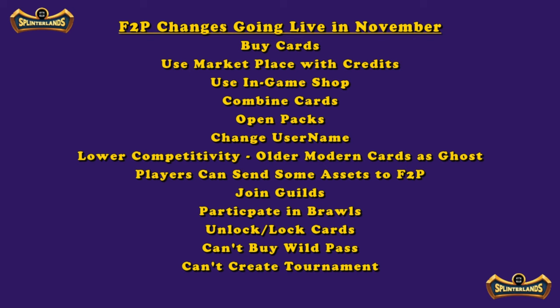Players can now send some assets to free-to-play accounts. If you're playing free to play, a standard blockchain player can send you something — we'll wait and see exactly what assets. Also, free-to-play players can now join guilds, which is one of the best things you can do as a new player, because it lets you participate in guild brawls — a weekly guild-versus-guild competition that helps you build up your deck.